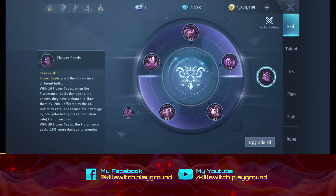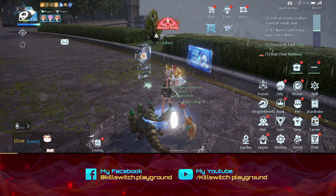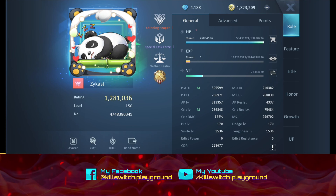How about Flower Seeds? Passive skill — grants the Floramancer different buffs with 10 flower seeds. When the Floramancer deals damage to the enemy, they have a chance to slow them by 20%. So let's check the element of this class. It's an Earth Attack physical class. P Attack and Crit are the main stats for this one.